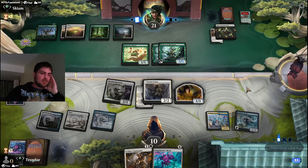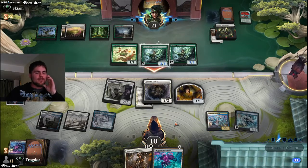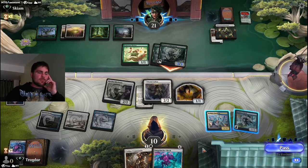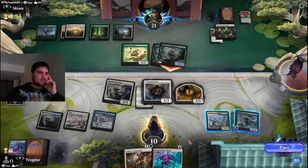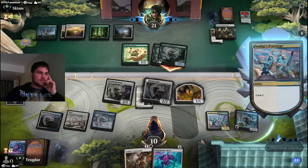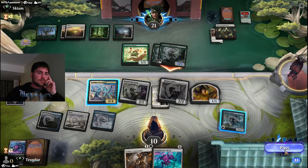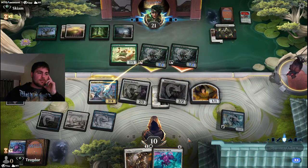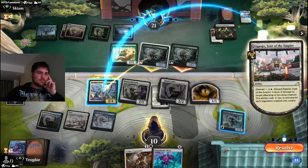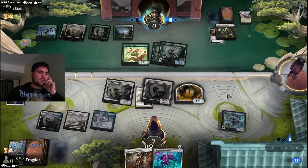After that horrendous situation with my Rakdos deck, this is absolutely unacceptable. I'll wake up one of my blockers and they'll just kill it. They clearly have something. Of course they do. I still can't cast the one thing that would be amazing right now — the card that does four damage to any target. It's going to be too late.